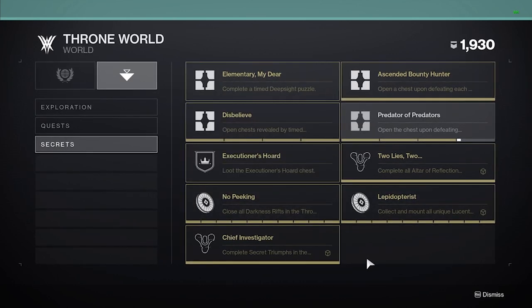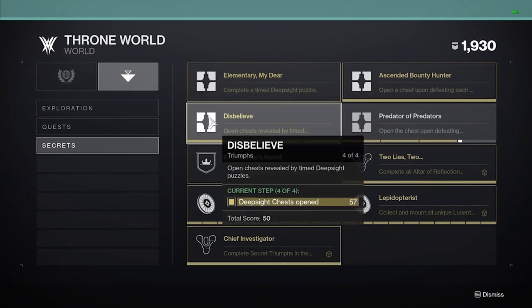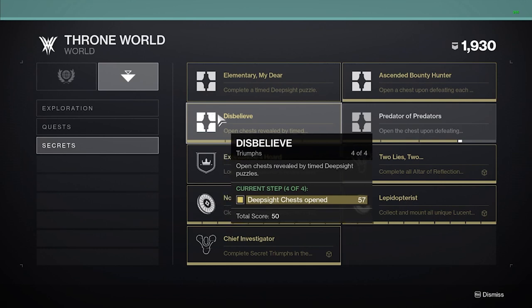Obviously you'll need more than just these three triumphs to finish the Chief Investigator triumph and claim the ghost shell, but these three are by far the most confusing. The other ones are pretty self-explanatory. Elementary and Disbelieve require you to locate Deep Sight Resonance chests and puzzles around the Throne World — just roam, open every chest you find, activate every Deep Sight Resonance, and complete the mini puzzles or locate the chests that spawn from the Deep Sight platforms. Once you've done enough you can claim those two triumphs.